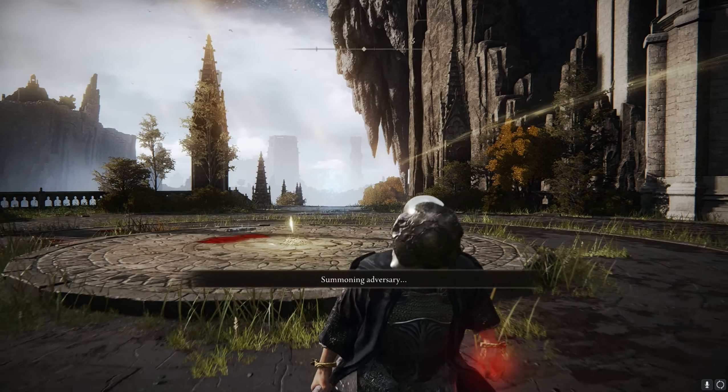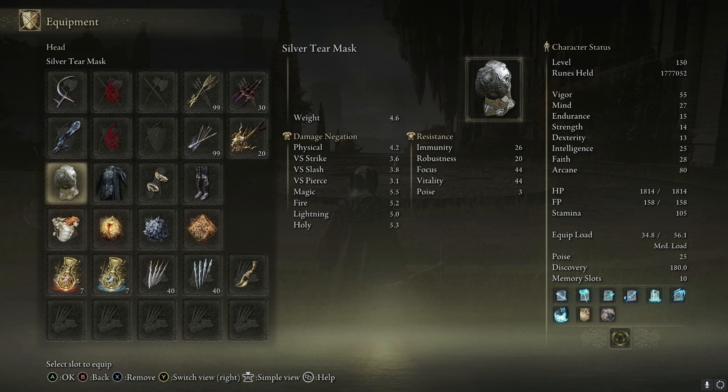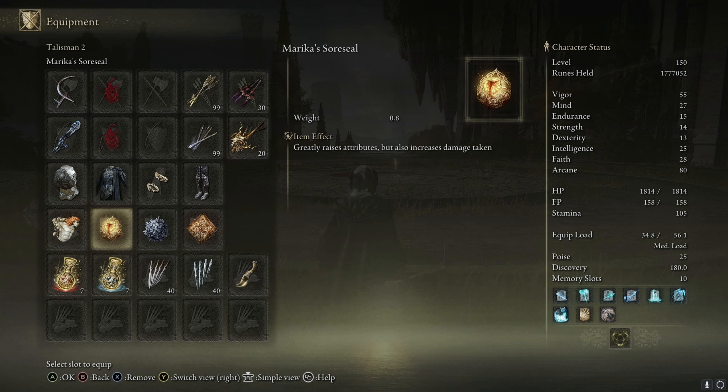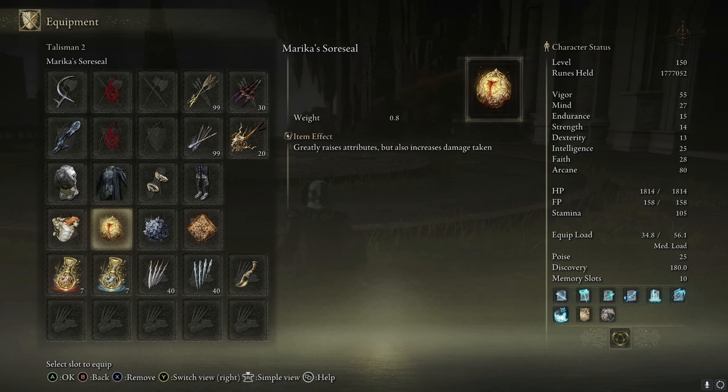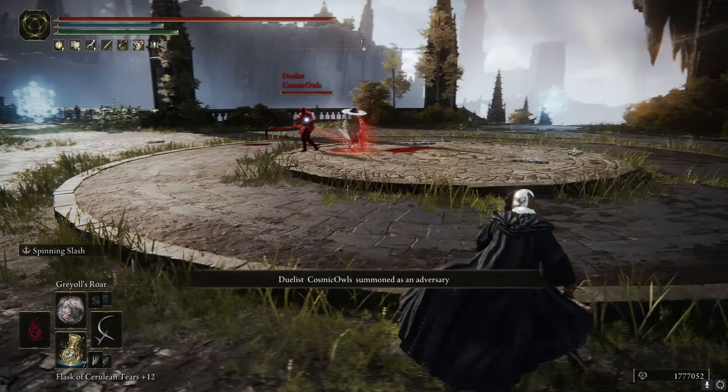So I'm going to go ahead and grab a sign here and then quickly show you the build. We have 80 arcane, which is the main stat that you want. To achieve this, you need 67 arcane. If you use this mask, that will give you another eight, and then this source deal will give you another five - so that'll bump you up to 80. That's the main stat. I'll show you the rest, but that's the main one for this build.